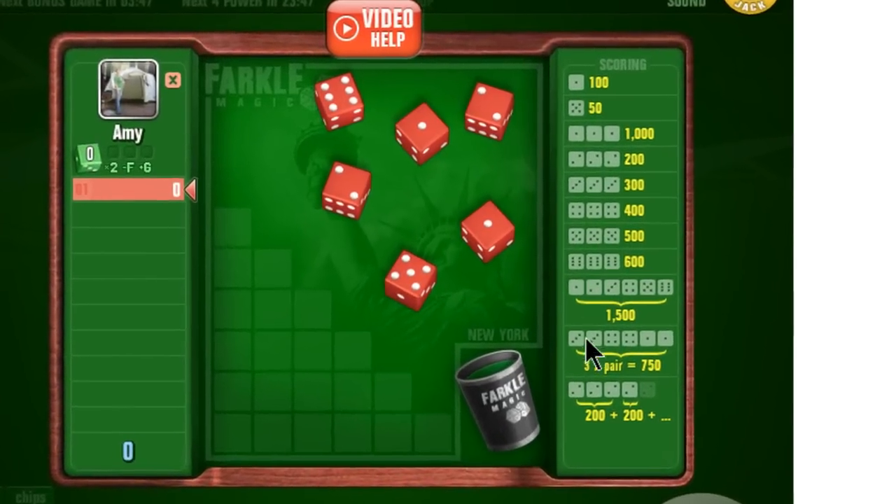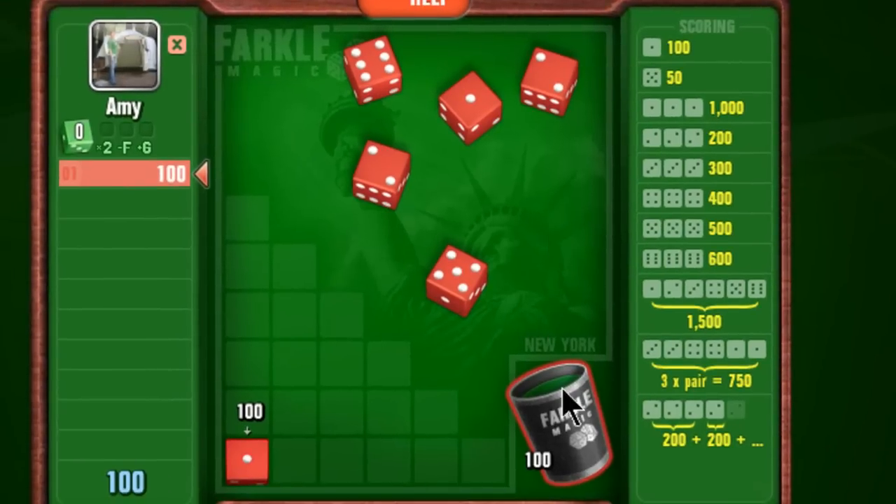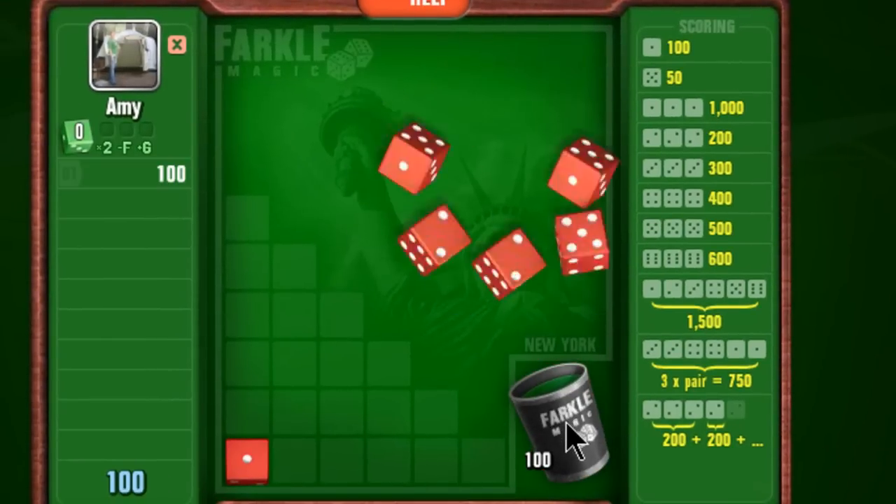Throw the dice for your first roll. Check to see if you have any of the combinations that give you a score. I have a 1 which gives me 100 points. You need to score in order to keep rolling.